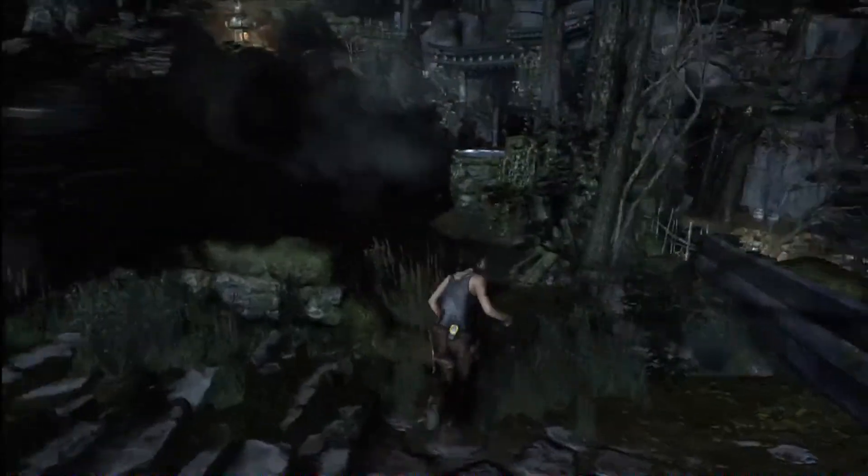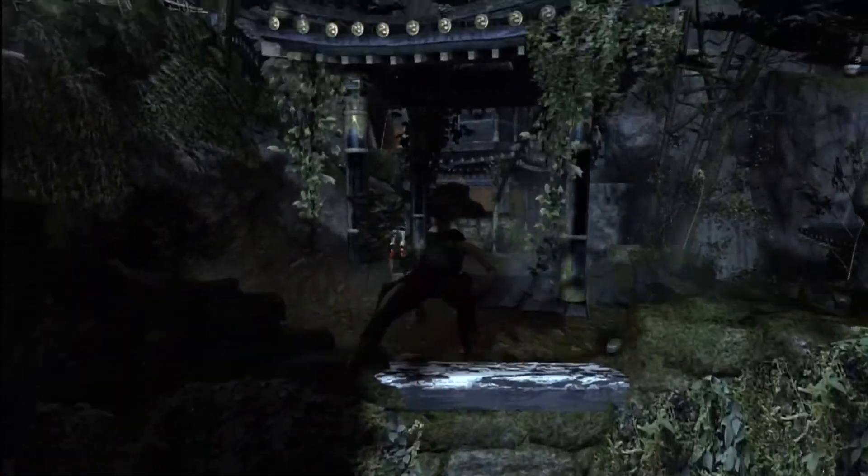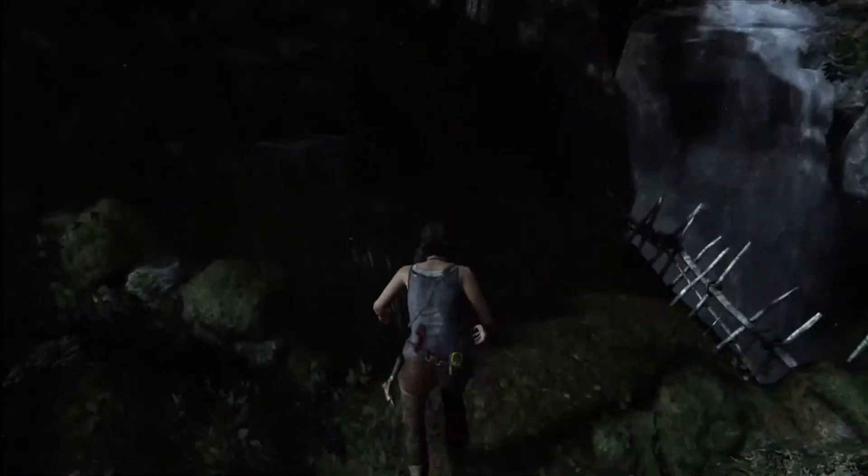Next up, we're in the same area. We're going to take a right this time and head down this little dark path, jump over to this fence and go past this little hut, and straight up here you're going to find the second GPS cache.